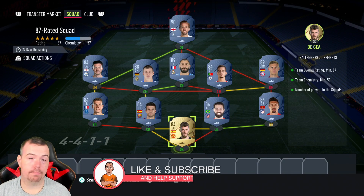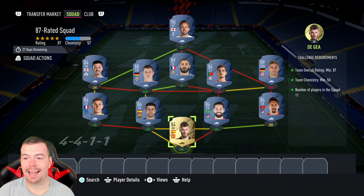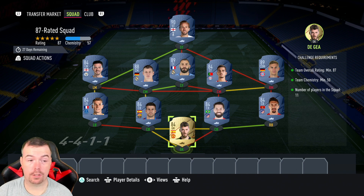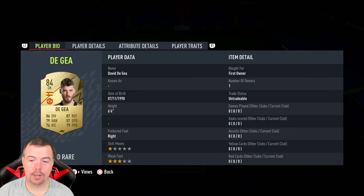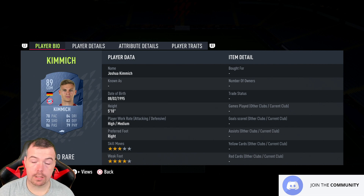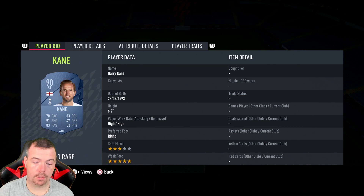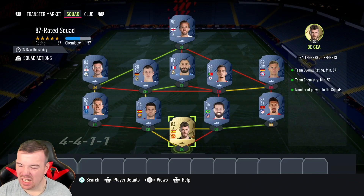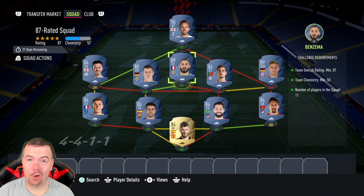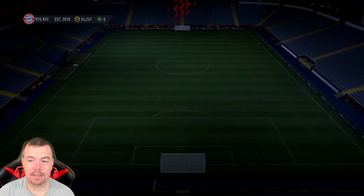The 87-rated squad requires an 87-rated team. Team chemistry at 50, we're on 56. No position changes, loyalty, 11 players in squad. We've got 1x 90, 2x 89s, and an 88, with 84s filling in. Key prices: Kimmich 39k, Kroos 29k, Benzema 39.5k, Harry Kane 49.5k — the cheapest 90-rated card at the moment. Total is 176.1k — shouldn't really spend more than 180k. You get a premium gold players pack, another 25k pack.